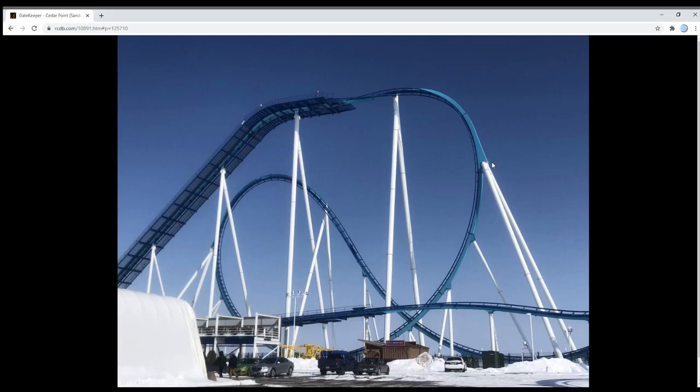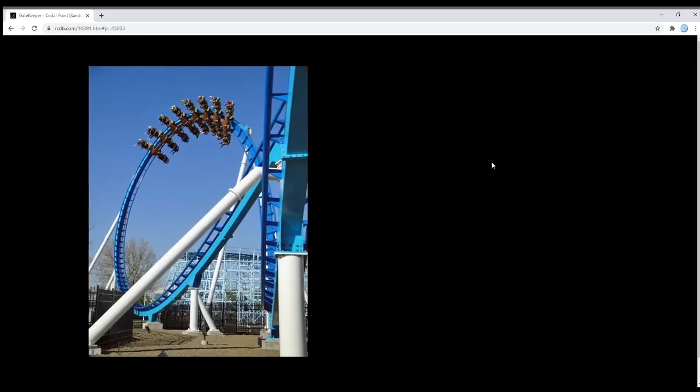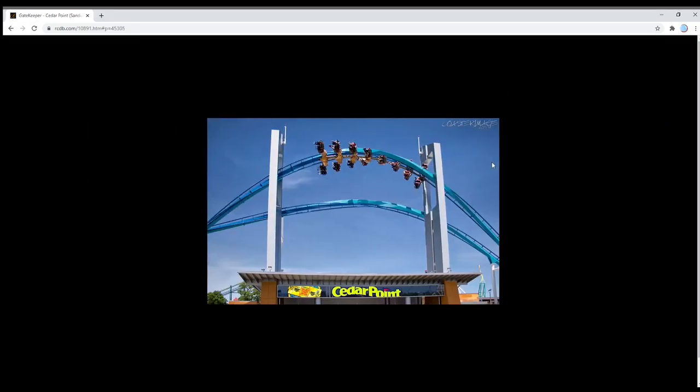This one also has what you'll see a lot of folks in RCT do — which has become somewhat of a fad — called the keyhole: theming that goes around the track. Cedar Point actually framed theirs around the park entrance, which is super cool. So you have the track coming in front and then the other one coming behind. It's a nice signature element on something like this.